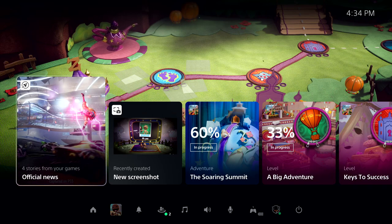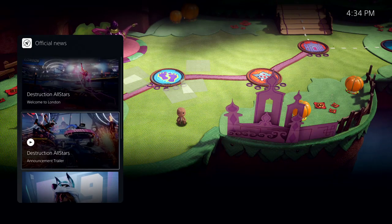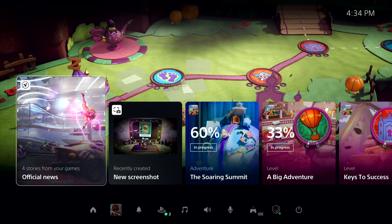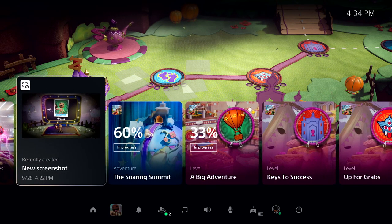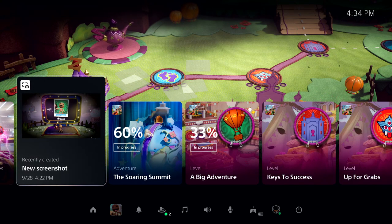As we've just resumed, the Control Center is showing a special card that allows me to get up to date on recent stories posted by publishers for games I am following. Another card here shows me recent media I've captured from my gameplay, using the Create button on the DualSense controller.